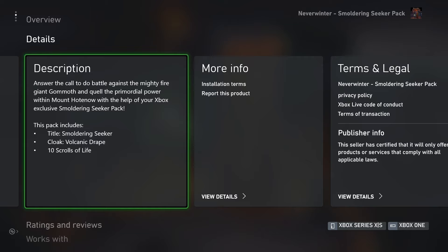From the Smoldering Seeker pack you're going to get the title Smoldering Seeker, a transmute cloak called the Volcanic Drape, and 10 green scrolls of life. So make sure you pick that up. Short little video today, just a little PSA on Xbox and I'm assuming on PlayStation as well.